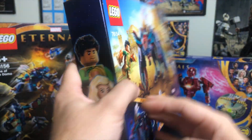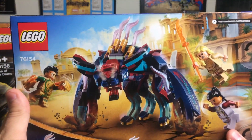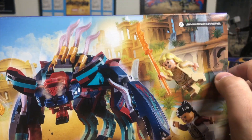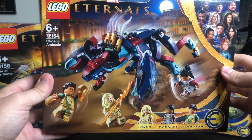Of course we've got our characters on the side, as is tradition for this wave. I don't really know if there are any secrets hidden in the back, but I really like the artwork there — that looks pretty cool. Not too much to say here because again, it's just kind of another Deviant build.